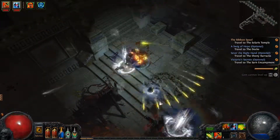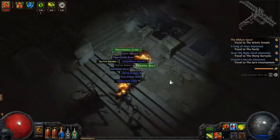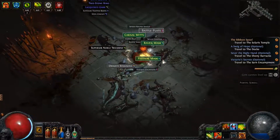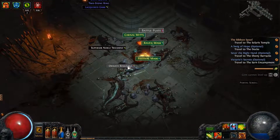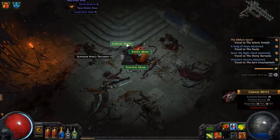Let's open that up. There's an orb of alteration scroll, and what else dropped? Those are some loud noises. There's the vaal orb. And ooh, a 6-socket? Almost 6-linked armor — I might try and do something with that. That seems pretty dang good.